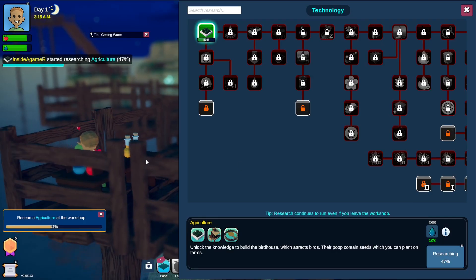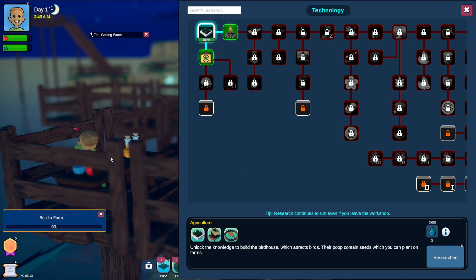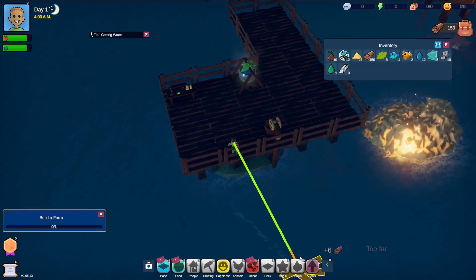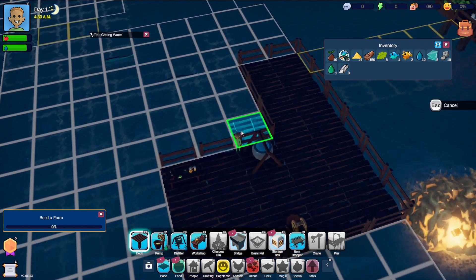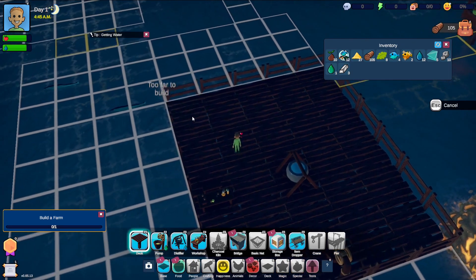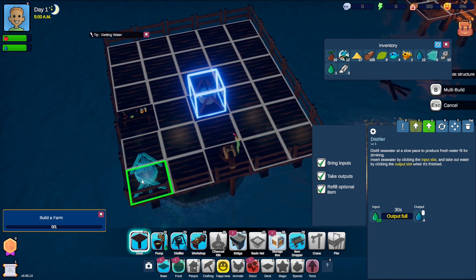We can leave the workshop and it will continue researching on its own — it's only 10 seconds, not a big problem. Let's get the deck built out a bit more here. Looks like we can also move buildings — let's rearrange a couple of things. I can see there are items that will cost penguin poo and raw vegetables, so we'll need to think about that.